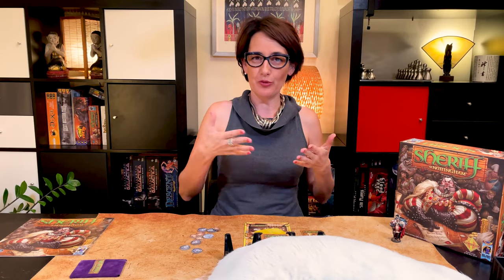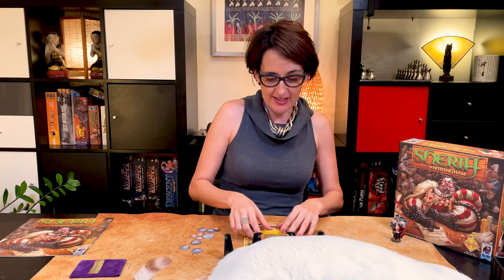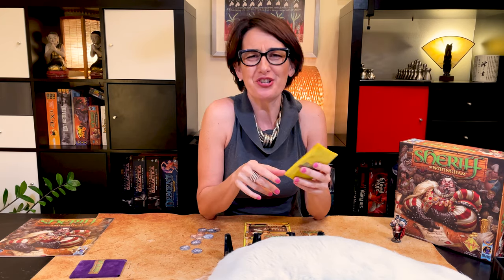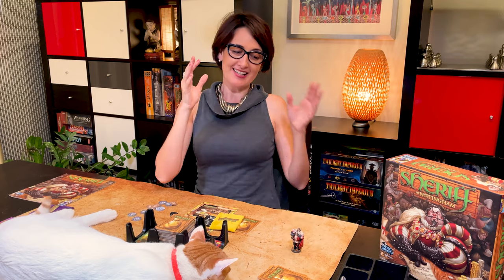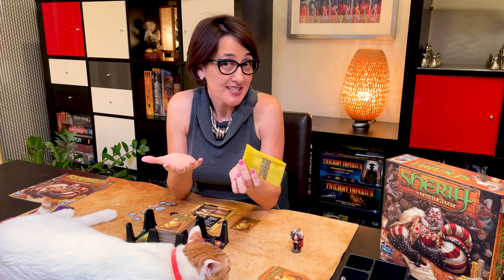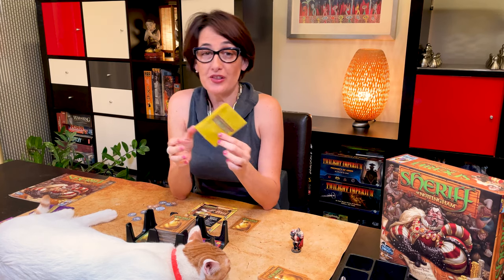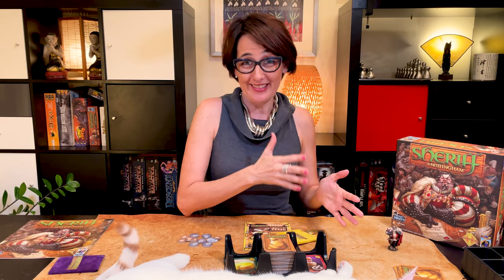At your turn, you tell the sheriff what's in your bag. You can only declare one type of good and you cannot lie about the number of cards in your bag. For instance, I could say, 'Sheriff, I've got five apples,' but I would prefer to say the truth and say, 'I've got five bread.' The sheriff has not done anything in the round until now. Now it's his time to shine, as the sheriff needs to decide whether the player is telling the truth or not — whether to inspect the bag or let her pass. It's now a game of bluff, influence and bribery between the active player and the sheriff.